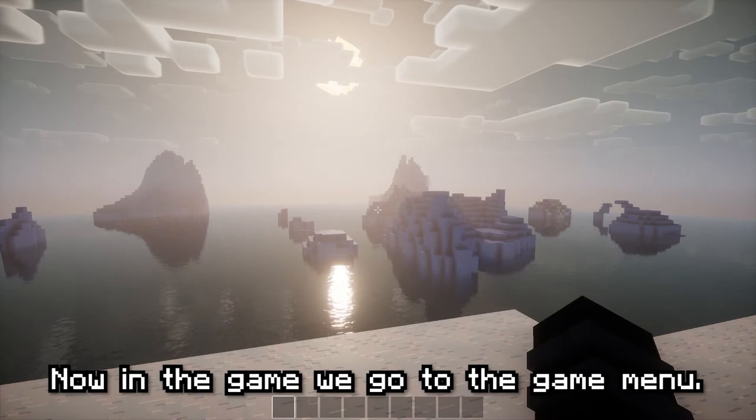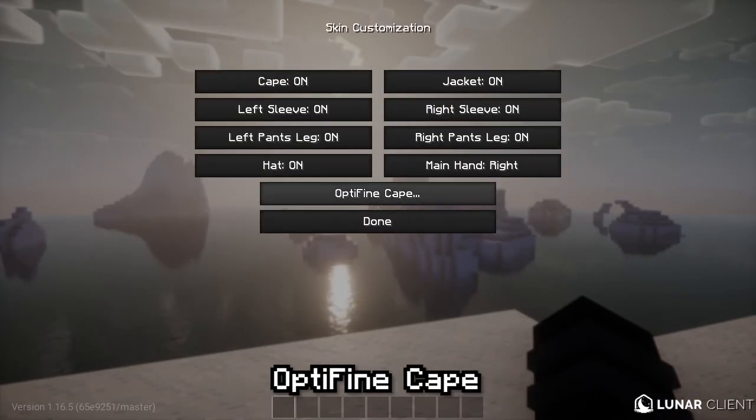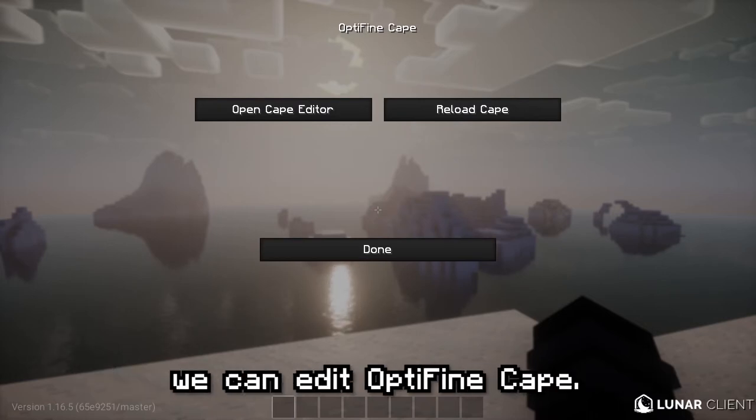Now in the game, we go to the game menu, then Options, then Skin Customization, then OptiFine Cape. Clicking the open Cape editor button will open a browser with a page where we can edit the OptiFine Cape.